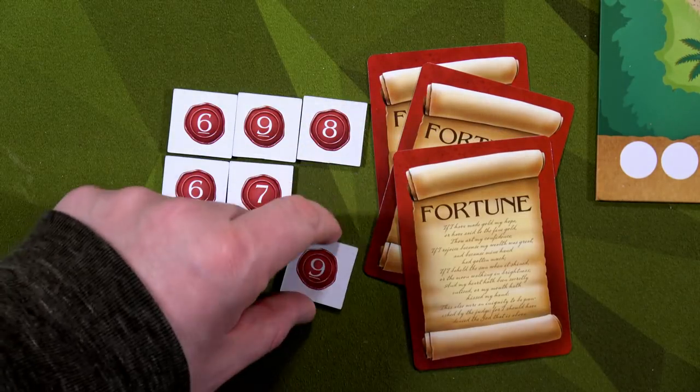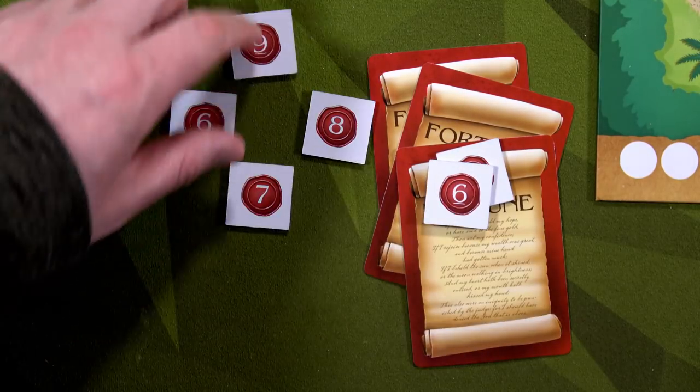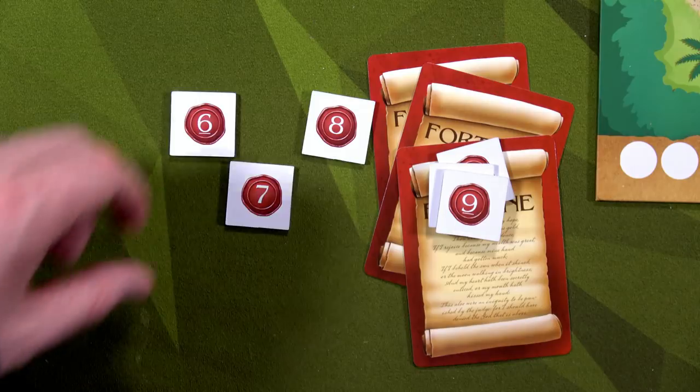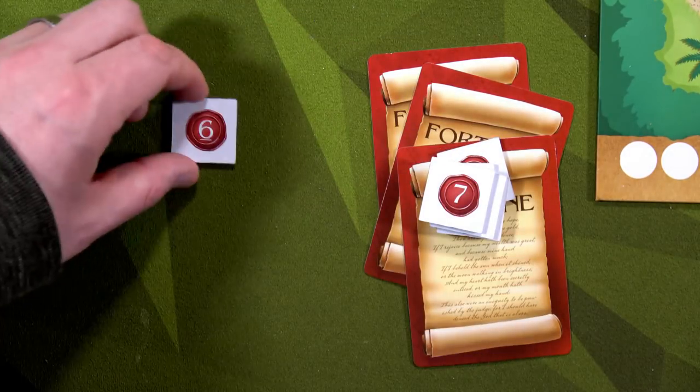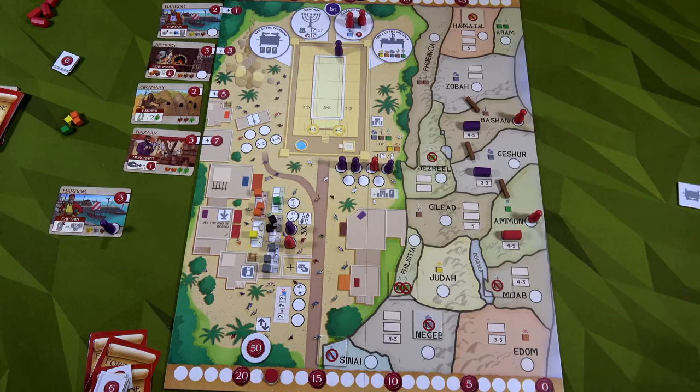I get two favor for each fortune card in hand: six total. Then my temple tokens: nine plus six plus nine is 24, plus 21 more from other tiles and cards — totaling 45 bonus favor. Add that to my 36 on the track: 51 plus 36 gives me 87 total favor. I beat Jeroboam — 87 to 68! Those temple tokens are very, very beneficial. Even though Jeroboam stole the holy place right at the end, I was still victorious.